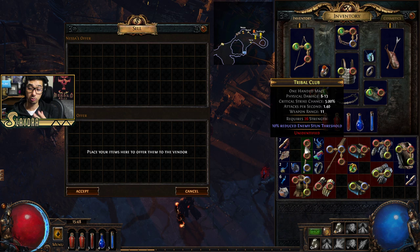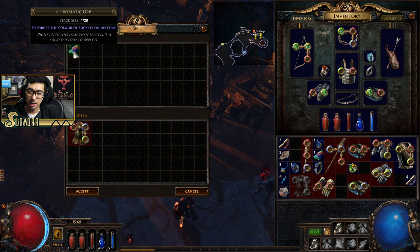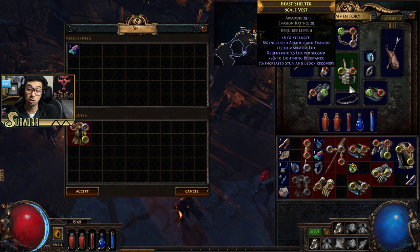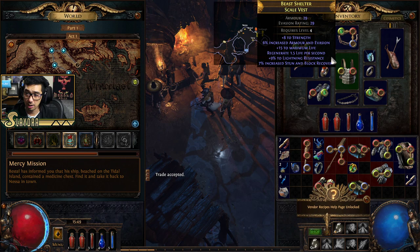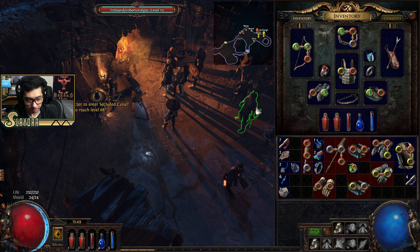There are certain vendor recipes. For example, if something is linked with red, blue, and green sockets, you can trade it for what's called a Chromatic Orb. The Chromatic Orb will change the colors of the sockets. We're mostly going to want green sockets — items that give evasion have a higher chance of rolling green, while energy shield items lean toward blue. You don't target one specific socket; it targets the whole item, and you have to remove your gems before using it.